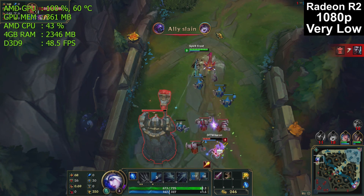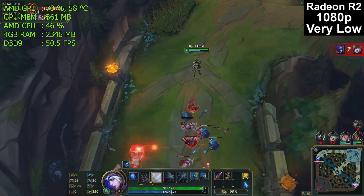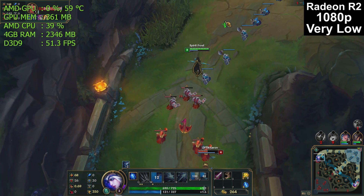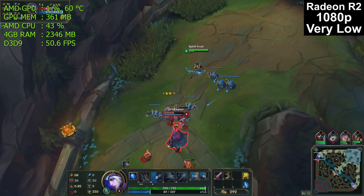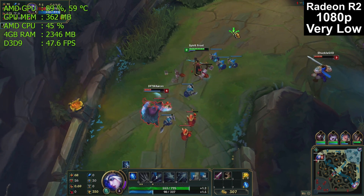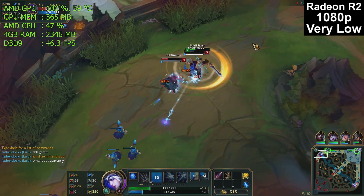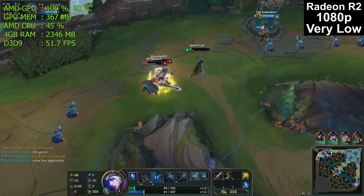System RAM is fine. We have four gigabytes, with three and a half available and we're using 2.4. System RAM at four gigs is fine. The real-time frame rate is bouncing between 50, 51, 52 — it varies throughout the game and we're just under 60 frames per second. The video RAM is just over 300 megabytes. We have half a gigabyte — 512 megabytes — dedicated to the GPU from our main system RAM, so that's fine.